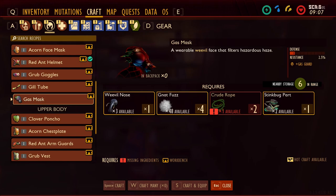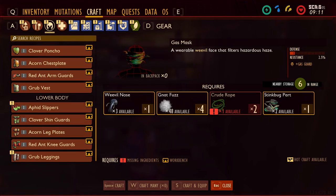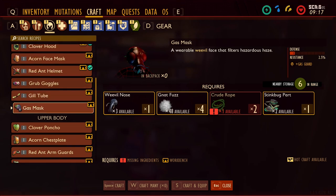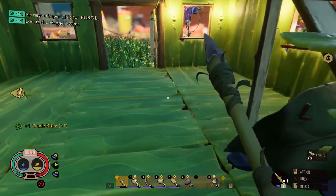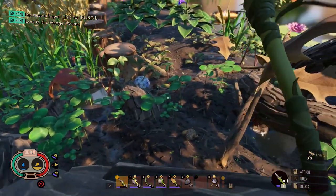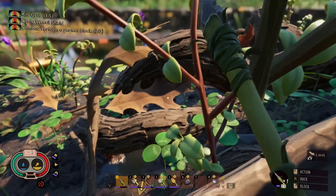Gill tube. Can I make a gas mask? Oh I actually can make this! This is probably very important — I think this would be the most useful out of all the things I can make. I want to avoid making stuff at random and finding out you needed certain parts for more important things. This gas mask is important to make and it just needs some extra crude rope, so I'm going to get some stuff for it.